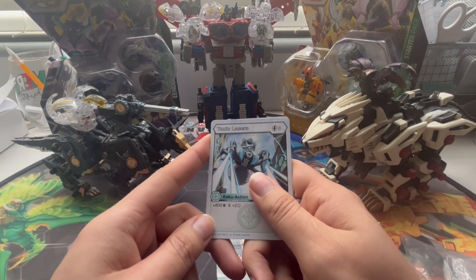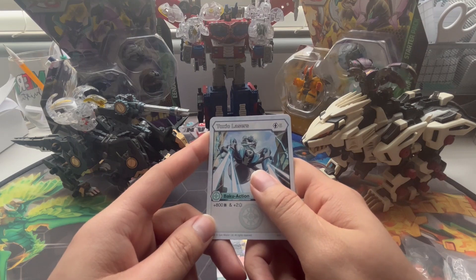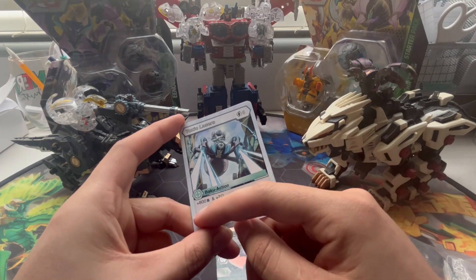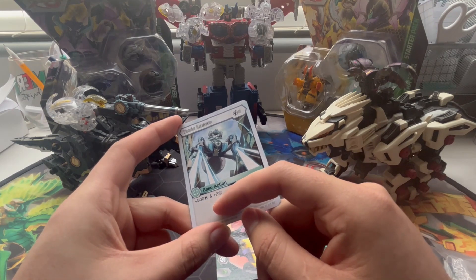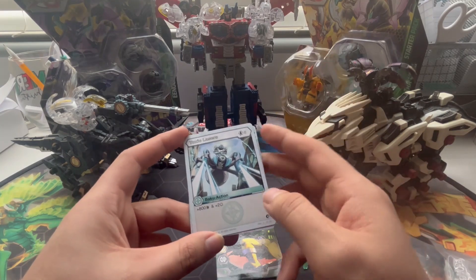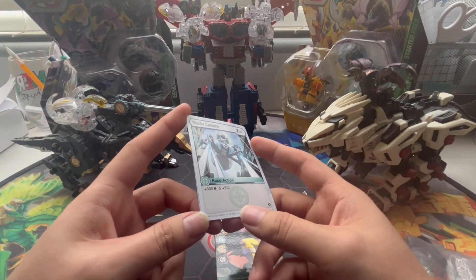Next, we have an action card — Totsit Laser — with an impressive artwork of Arachnia, or... I forget the name. Five Energy Tots, 800B Power, and a two Frost Strike. Which means if it'll take that amount, plus the needed amount of energies for a Flip Card.